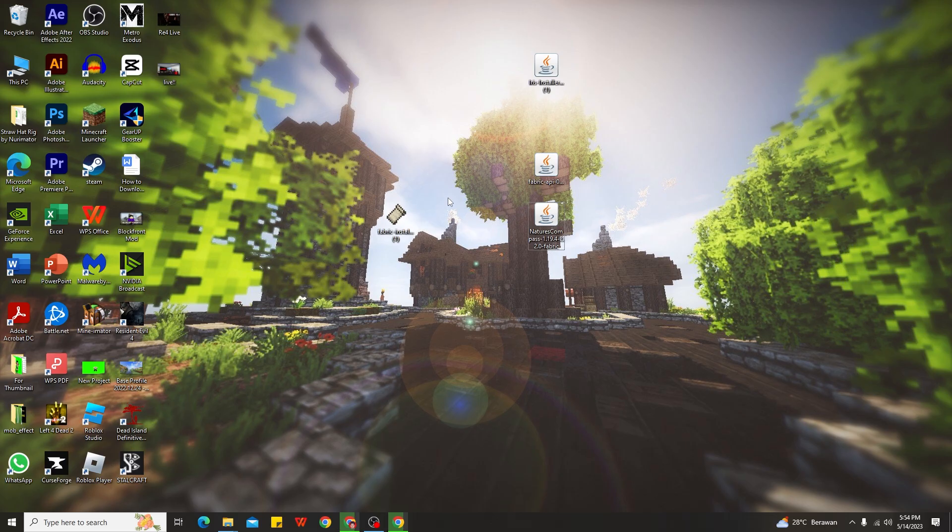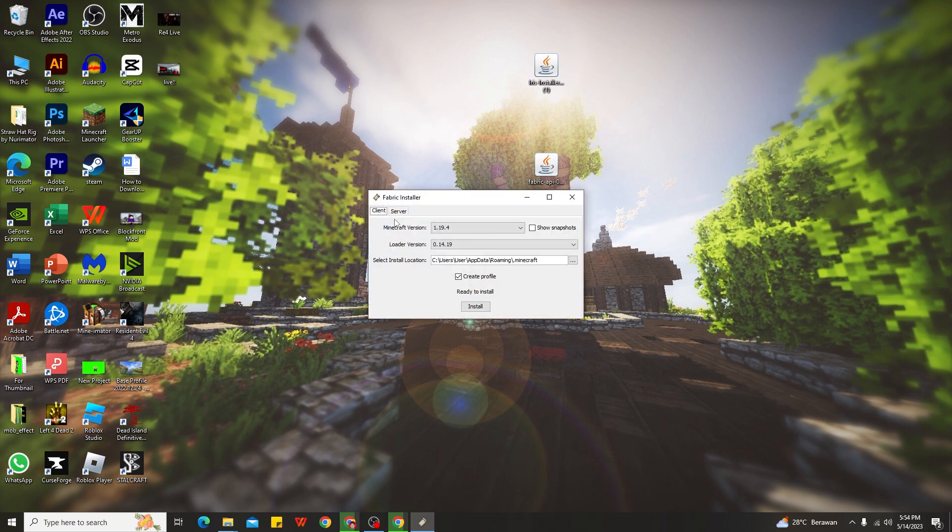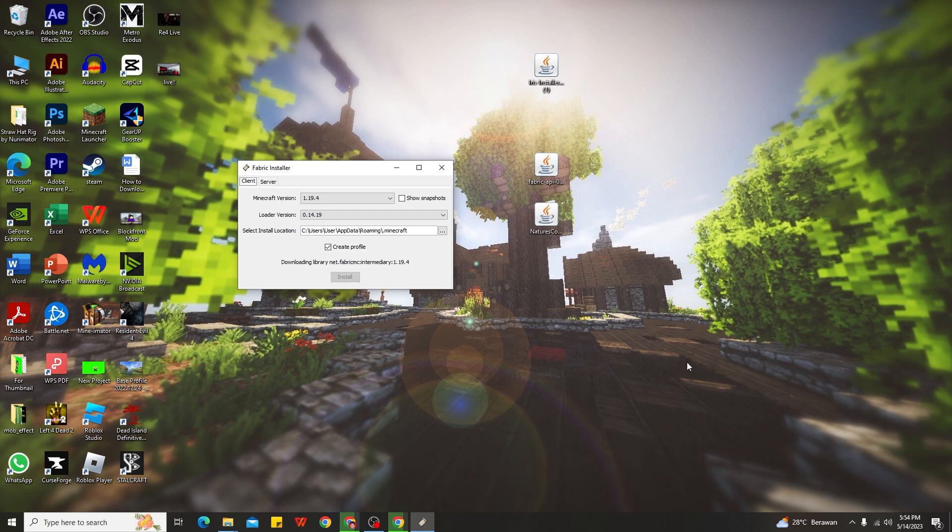All right guys, I'm back — I've already put the file onto my desktop. Now I'm going to show you how to use Fabric for Fabric mods in Minecraft 1.19.4. The first thing you need to do is install the Fabric loader. Double-click the Fabric installer — similar to how you'd install Forge. If you want to use any mods with Forge or Fabric, you need to install the loader first. Select version 1.19.4, click install, wait a couple of seconds, and the installation will complete.